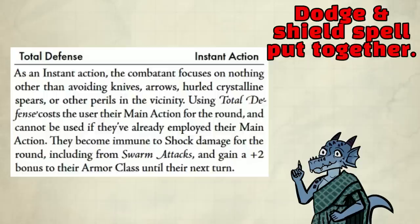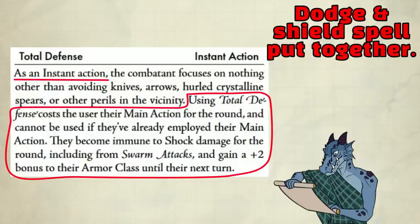Total defense — this is your dodge action and shield spell put together in one feature. It's an instant action. You become immune to shock damage for the round, even from swarm attacks, and you get a plus 2 AC bonus until your next turn. However, it also costs a main action, so as soon as it's your turn, you can't take any main action if you have this active.